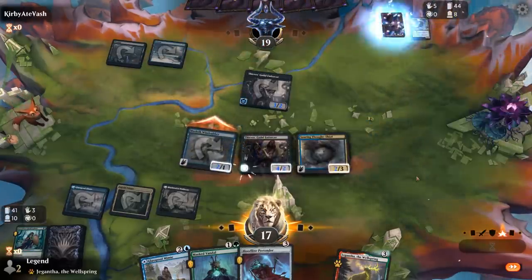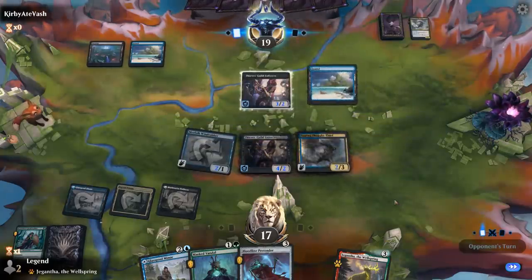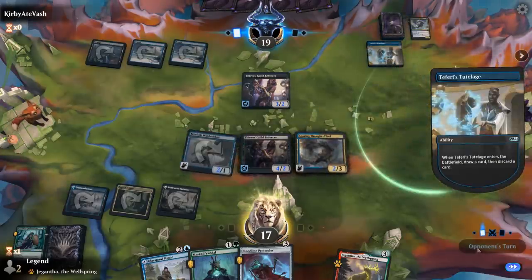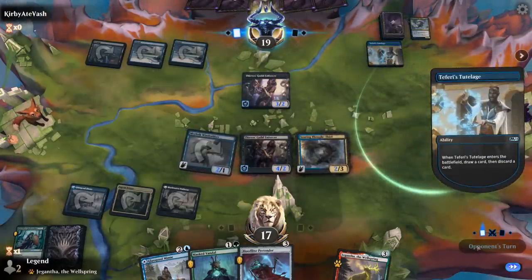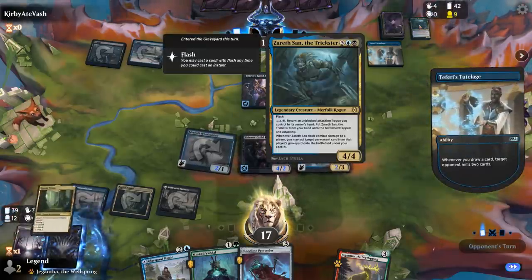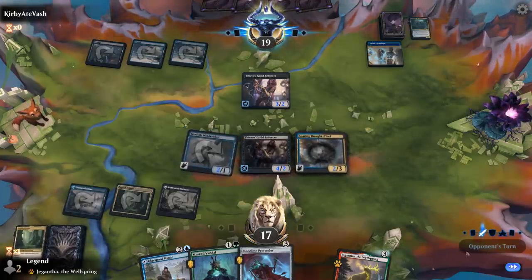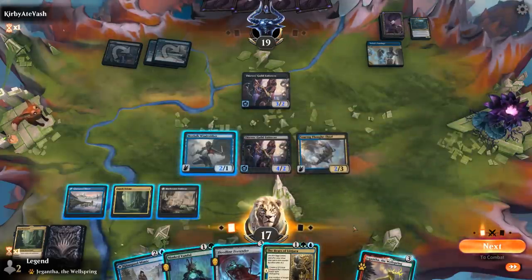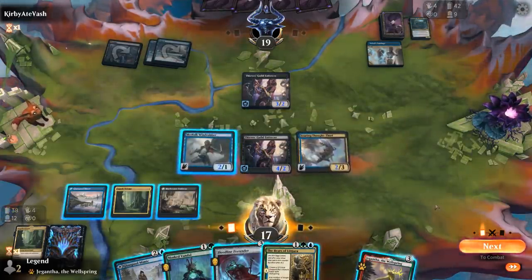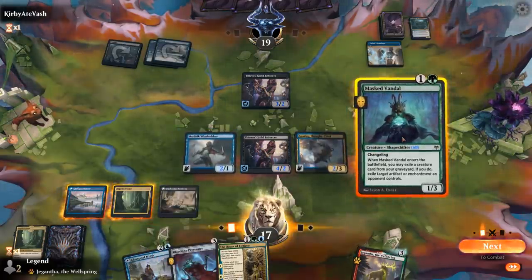The opponent has 8 cards in the graveyard now, so we get the Thought-Thief bonus. Teferi's Tutelage we can destroy with our Mast Vandal, so nice to have an answer here. We see a Xerath as well — another card we could be playing. Bears of Lejara is nice, but I think we need to answer the Tutelage before it's too late, which means a pretty inefficient turn ahead of us, but that's alright.